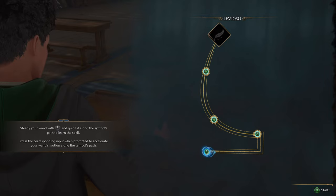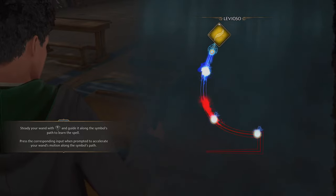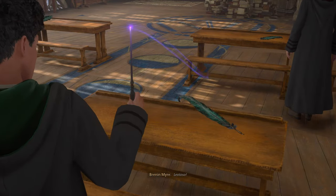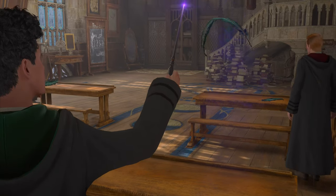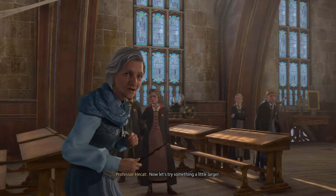Alright, let's learn a new spell — guide the symbol. Is it a gold spell? Levioso! You've got it, kid. You're a wizard! Now let's try something a little larger.